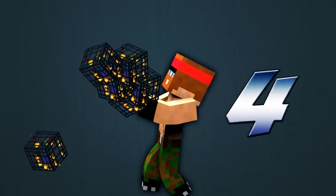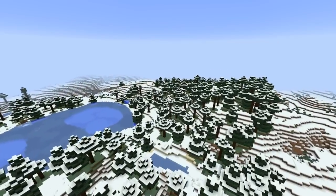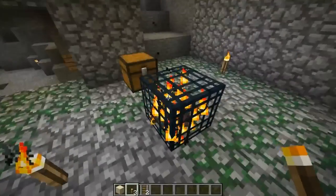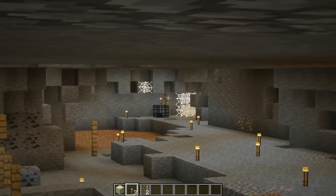Number 4: The spawn point is nothing special, but if you travel a bit from the spawn point and go down into the caves, you will find 6 spawners very close to each other. 5 of them are cave spider ones and the 6th one is a regular spider dungeon spawner.